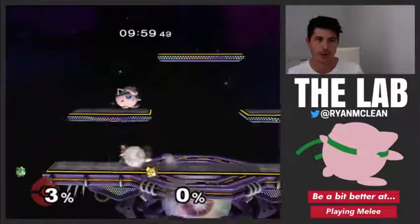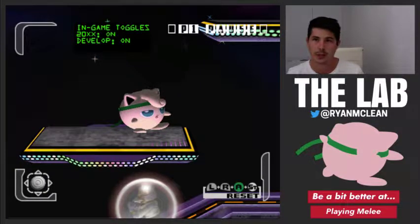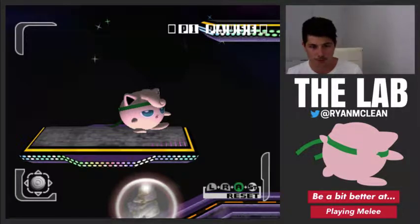The first thing we're going to do is actually turn this into developer mode. To do that, we pause and press right on the D-pad and we want 20XX on and develop on. So that's good.